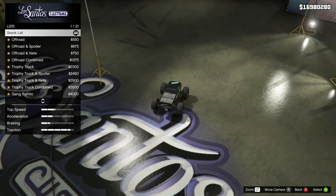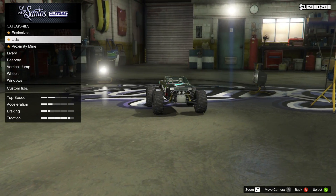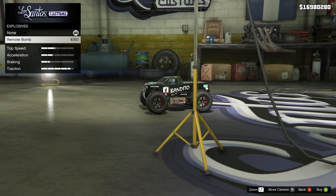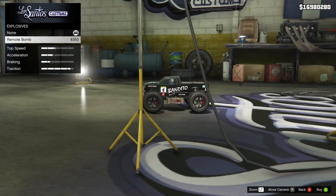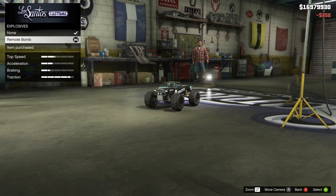Speaking of things that are unique — the customization of this vehicle. You're going to notice there's a handful of new categories you've never seen before, like lids. I didn't even know what lids were on a vehicle, but apparently it's like the design of the vehicle itself. Before we get to that, we have an option for explosives, and you can actually add the remote bomb on there, which is basically just a sticky bomb — very similar to how this vehicle is used in Arena War modes, where it'll probably be able to be detonated in free roam as a little makeshift explosive.